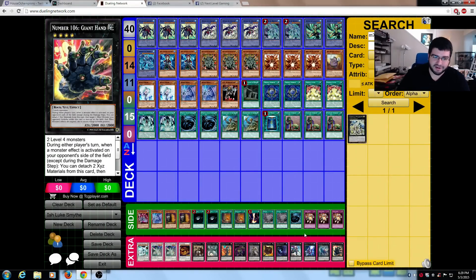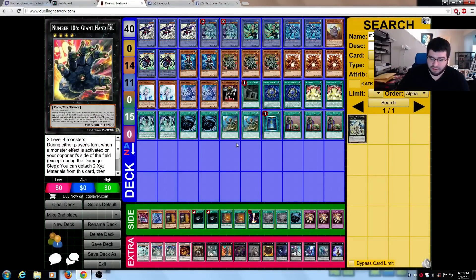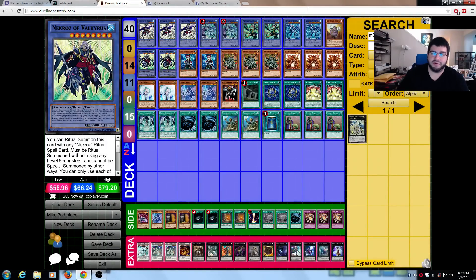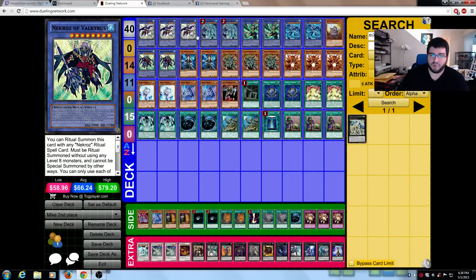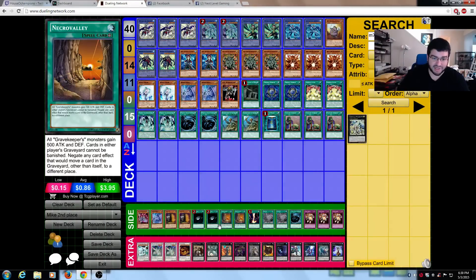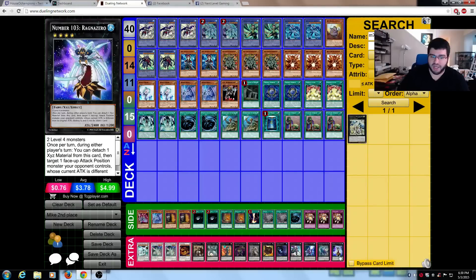His buddy who got second, his name is Michael Malanafi. His deck is very slightly different: instead of 3 Valc, he plays Double Trish. He doesn't have a Giant Hand, and the main board is the same besides that difference. He sides the Necro Valley, sides the Dark Holes, sides everything. And he replaces the Giant Hand with a 103 Ragna Zero — I'm guessing because he doesn't own one.